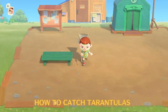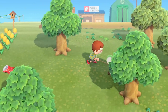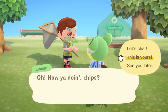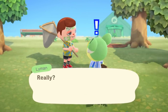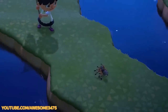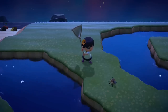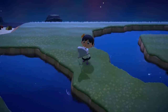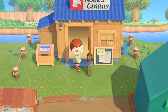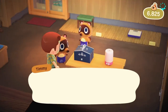Tarantulas can be the bane of your late night life if you don't know how to catch them. But there's a simple way to deal with them. Hold B to sneak up on tarantulas while wielding a net, and when they rear up, freeze. They'll go back to their normal pose — then simply inch forward bit by bit, pausing every time they rear up, until you're close enough to catch them with your net. Either donate them to poor Blathers who hates insects, or sell to Timmy and Tommy for thousands of bells each.